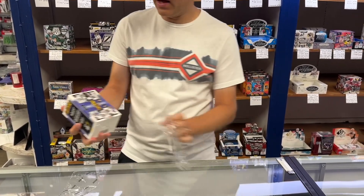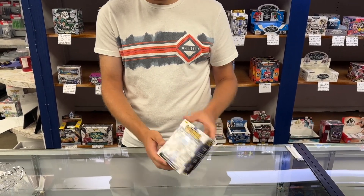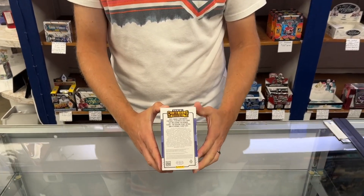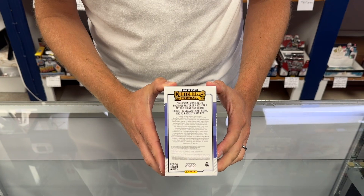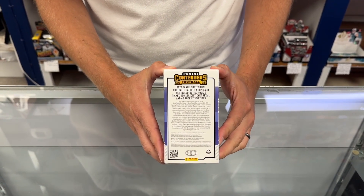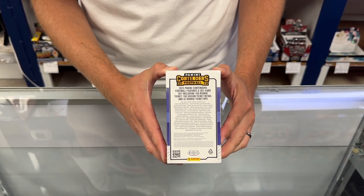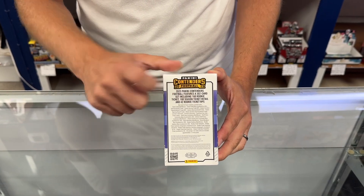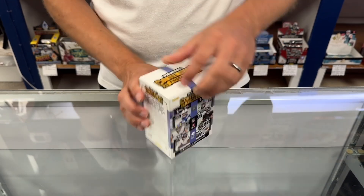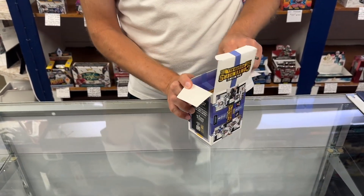It is a five-pack box, containing eight cards per pack. It's a 302-card set, including 160 rookie tickets and 100 season ticket retail exclusives. There are also 42 rookie ticket RPSs — that's the rookie patch set — so 40 different jersey cards you can get.